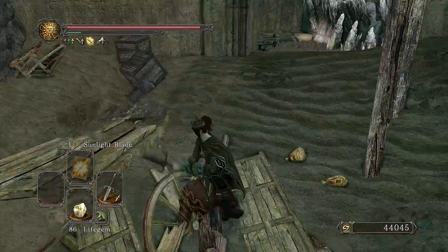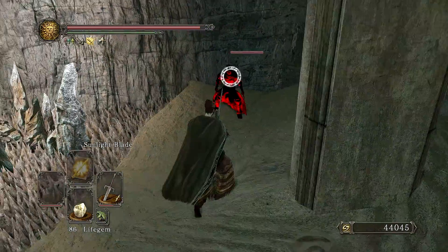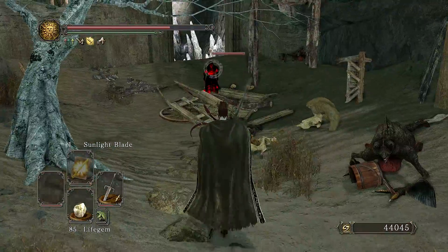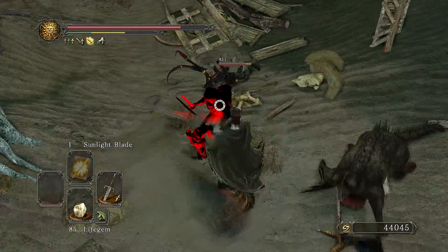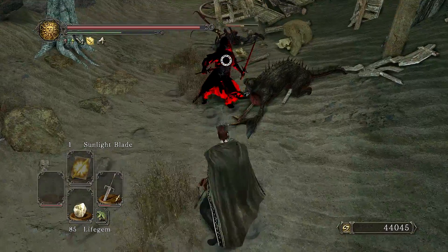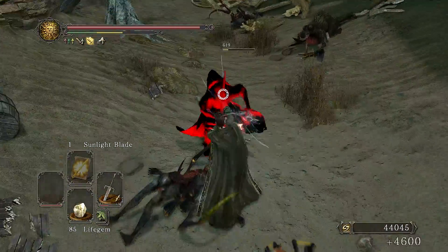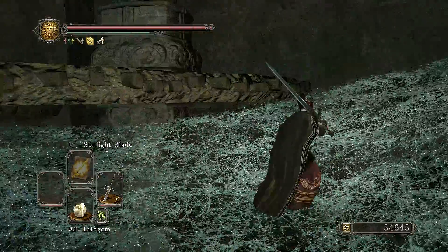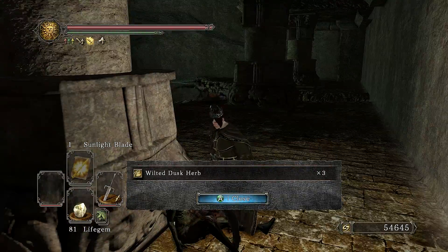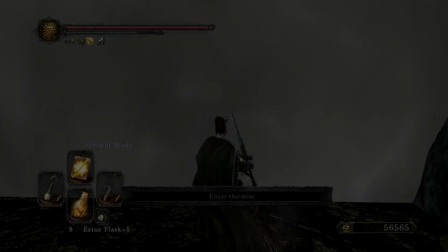Just a few more changes: nearing the Duke's Dear Freja boss fight, on the opposite side of this phantom is where the pickaxe-wielding peasant resides. However, this is a new game plus-only black phantom who is pretty quick, but he is wearing light armor and is basically poise-less, so as long as you can spam your attacks you'll be just fine. In the actual area right before the boss arena, there's an item hiding behind a pillar — earlier in new game we would get a Twilight Herb, and now we have three Wilted Dusk Herbs.